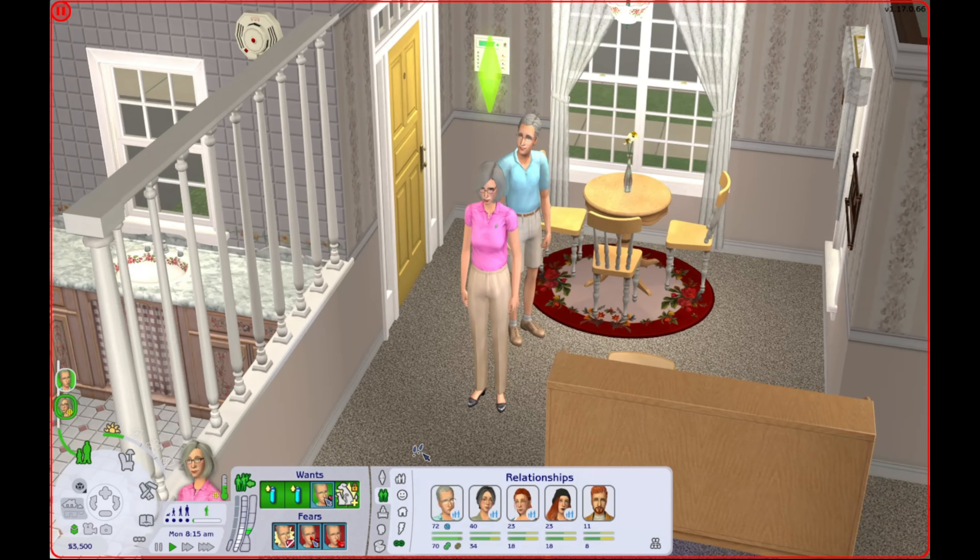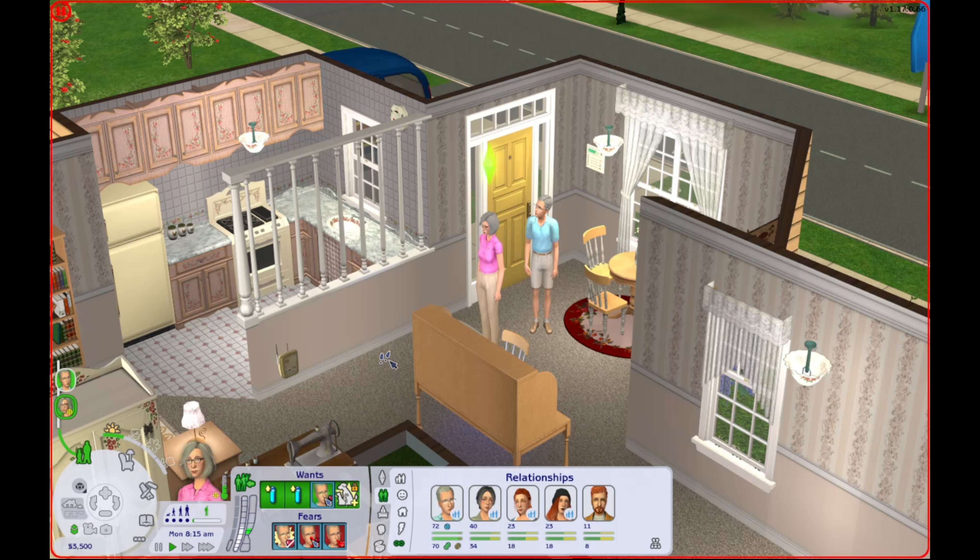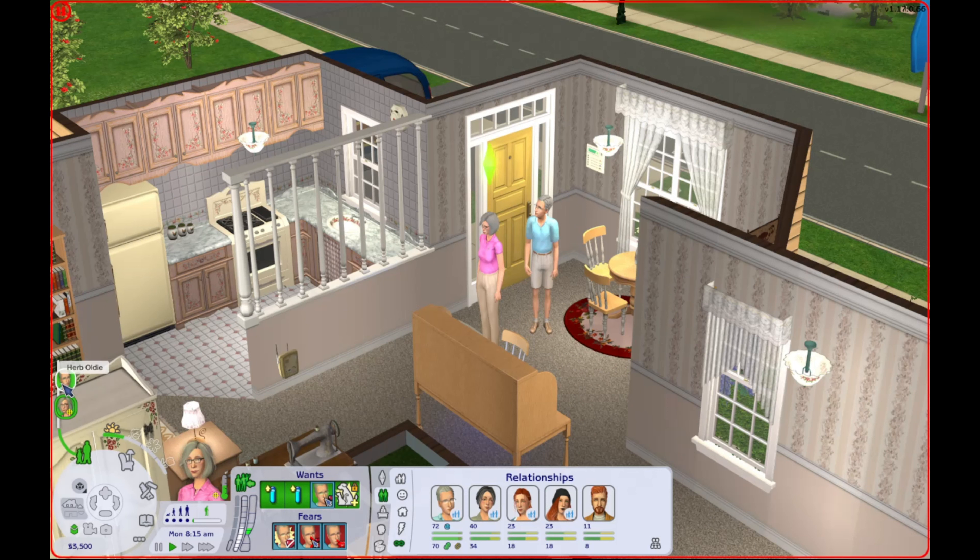She has the basic memories and her turn-ons and turn-offs don't matter. She is unemployed obviously. Her relationship panel is the same as her husband's — she just knows her family and her son-in-law. And her wants: she wants to actually obtain a pet, which we can probably have them adopt.